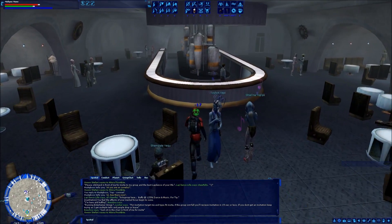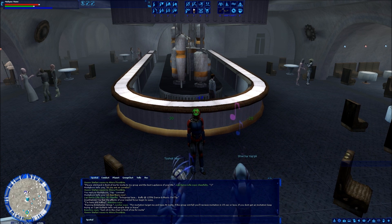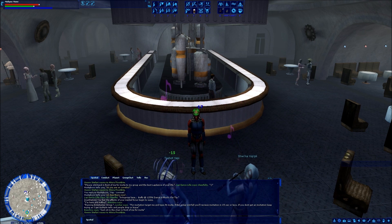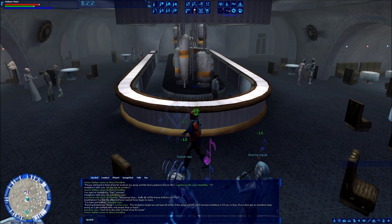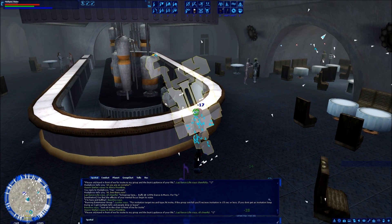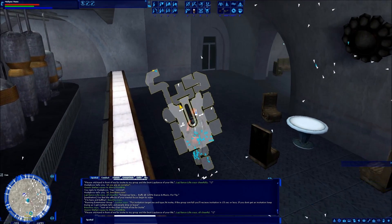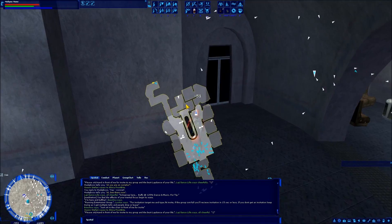When people refer to the back of the cantina, specifically when they're talking about faction recruiters or the rebel recruiters in particular, there are actually two rooms in the back of the cantina. If you look at your overhead map, you can see there's one kind of off to the right, which is this door over here, and then there's another one that's actually behind the bar.